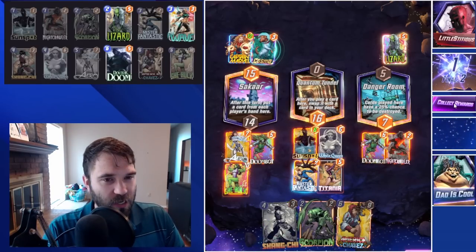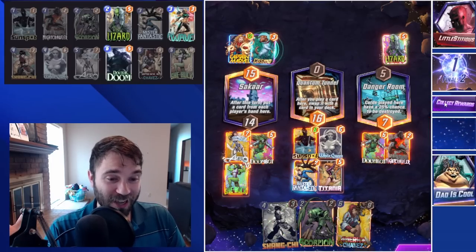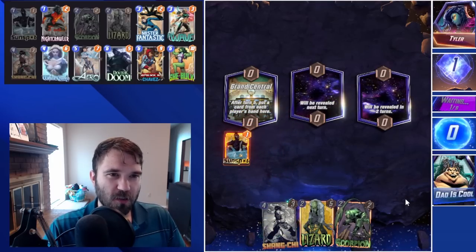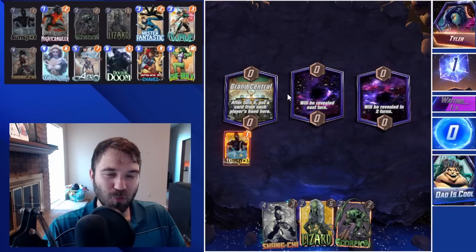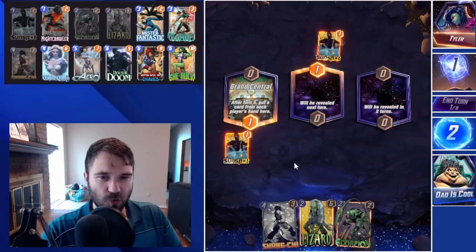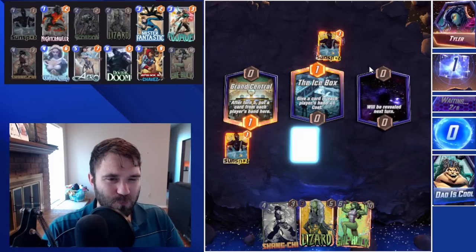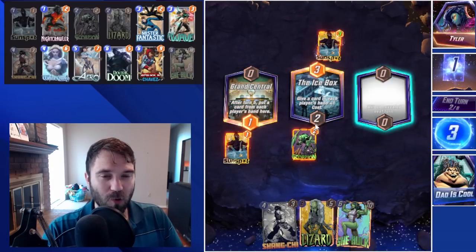Let's go ahead and take the win and jump over into the next one. I'm sure our luck is going to run out soon and we'll see Thanos, but until then we're going to keep scooping up cubes everywhere we can. Next up we have Tyler — the first location is Grand Central. They don't have a Thanos list. I think we hit a good pocket — either that, or people are getting tired of playing Thanos and starting to experiment. They play Sunspot into mid. We played our Sunspot into Grand Central. It will pull a card after turn five, but I figured it was worth the risk, rather than playing into maybe Space Throne or Bar with No Name and being at a deficit.